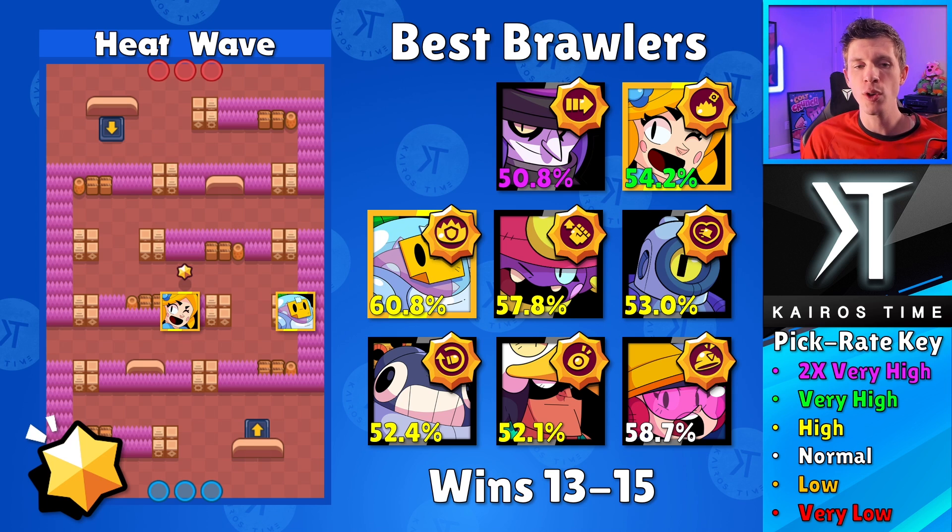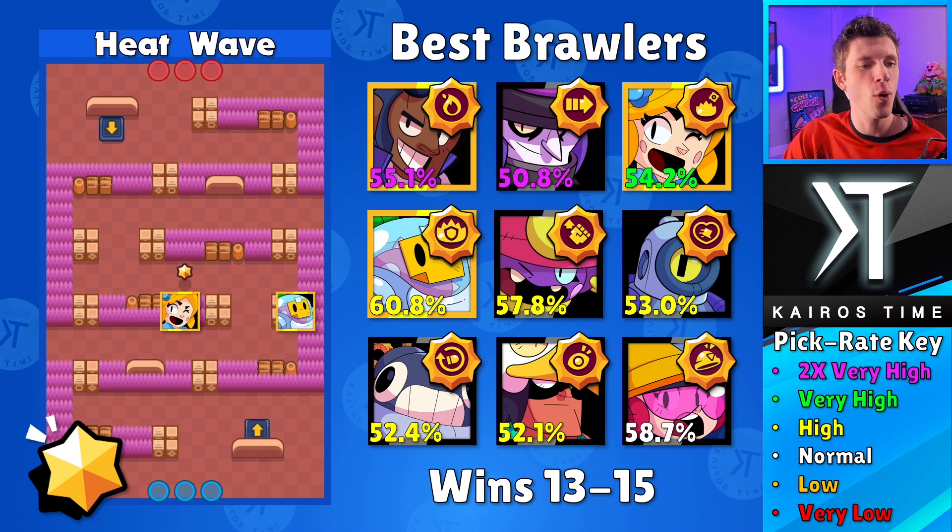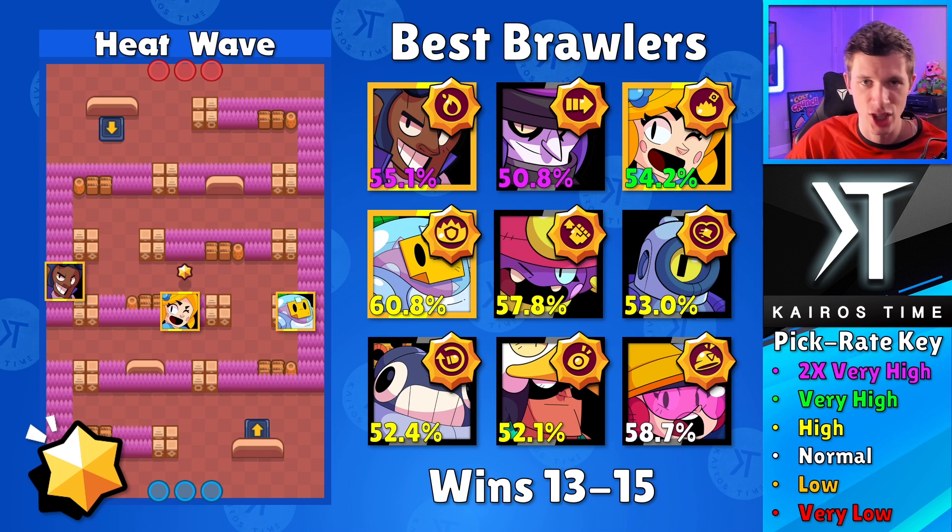Next, Mortis has a very high pick rate but only a 50.8% win rate — I recommend the Coiled Snake star power. You can play Mortis if you want, going into the enemy bush on the left side to sneak up on people and take them out, but I think there are better options. What I do recommend is Brock with Incendiary — he'll be over on the left side, checking this bush. That incendiary is going to protect that area. So you've got Sprout over here, Piper in the middle, and Brock on the left side. With that, you have everything you need to know to win this championship challenge.